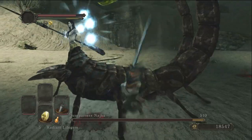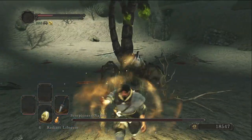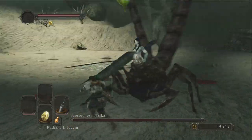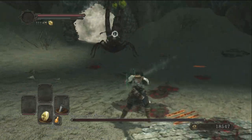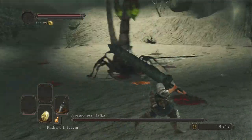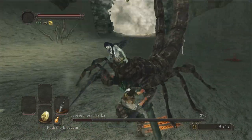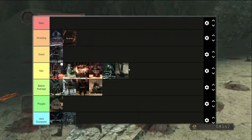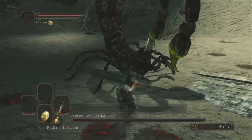Now it's time for the ripoff Quelaag — the Scorpion Woman, Scorpion Najka. I actually think she's pretty well designed, though she could look a little cooler. Her boss arena is kind of mid. She's a little harder than some of these bosses with a few annoying magic attacks. You can also befriend her husband and he'll help slaughter her, which I find hilarious. We're going to put Scorpion Najka in mid — not great, not bad.